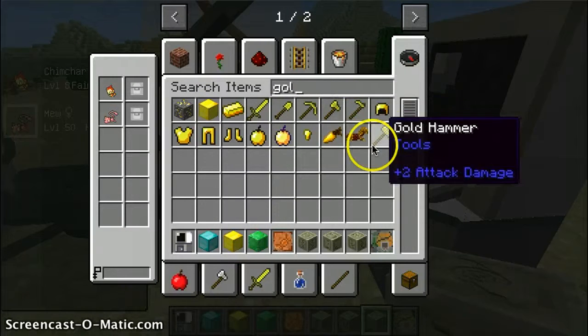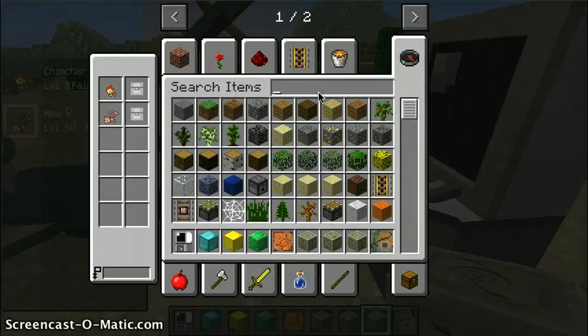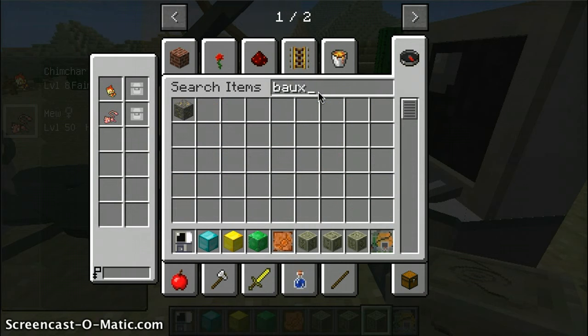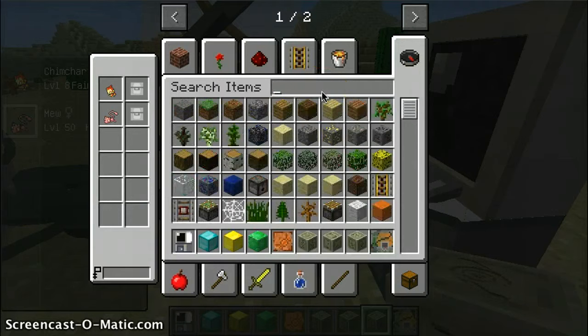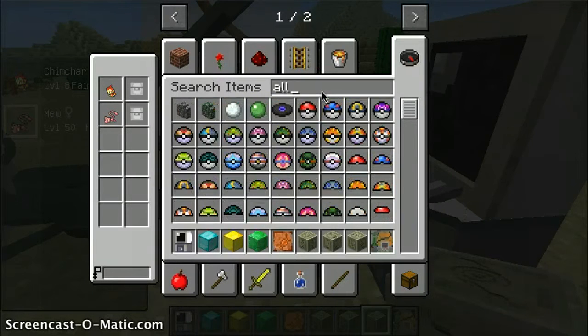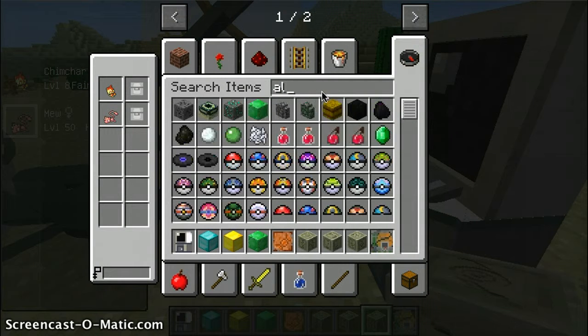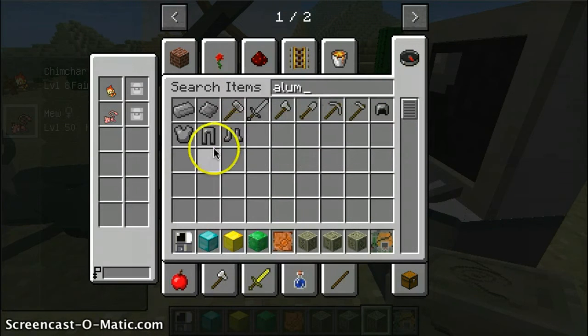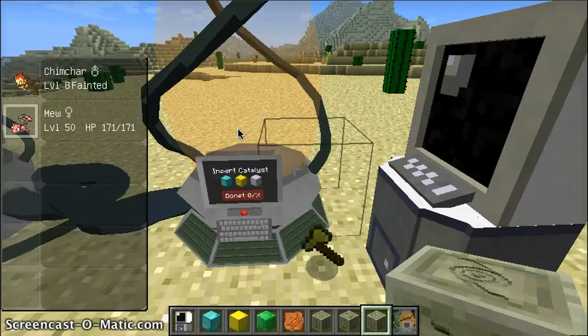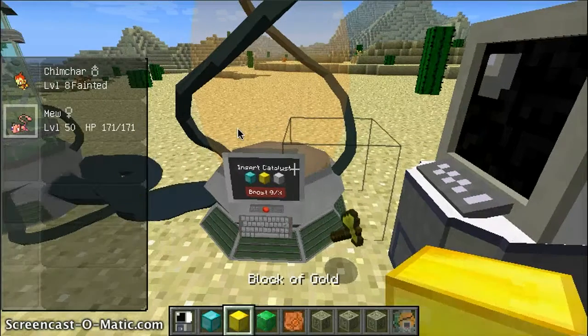This is a new item - the hammer. Oh yeah, this is a new ore, and you get tin - no, it's aluminum. Aluminum - to make all these. These aren't that much stronger than diamonds, so yeah, it's kind of useless.